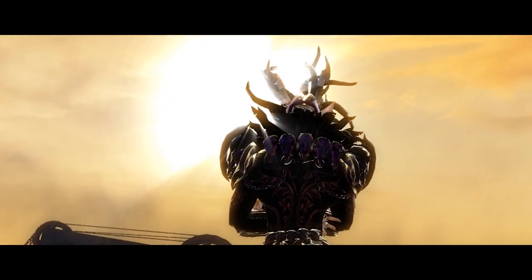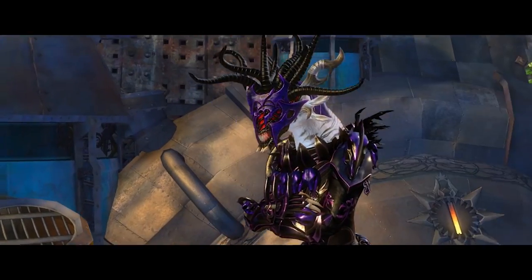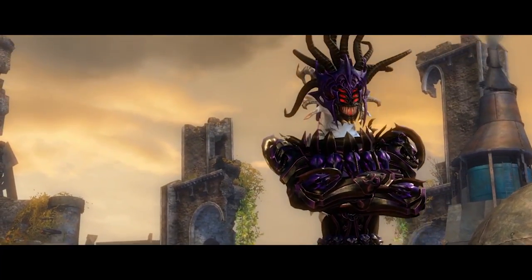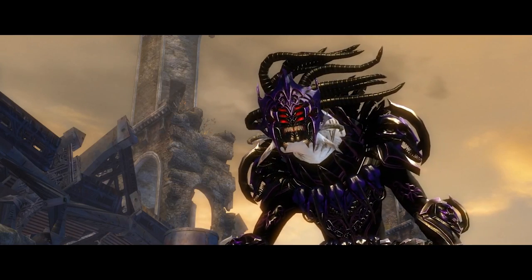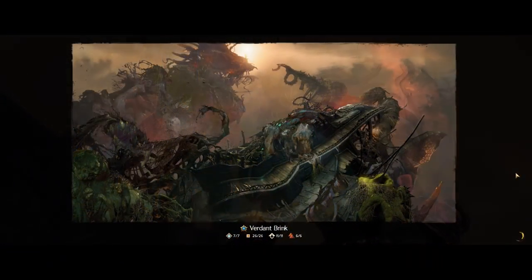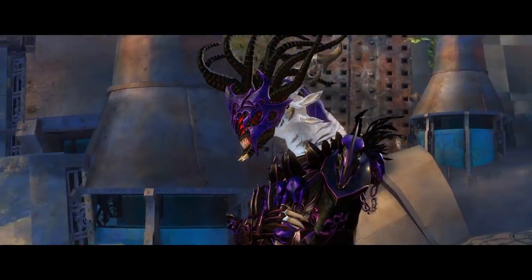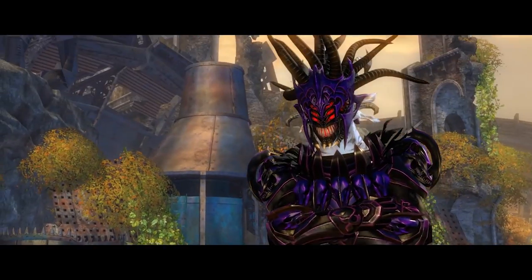For the female necro I have gone for a Heart of Thorns set with a twist, using the bladed armour for all but the head slot, where I used Abaddon's mask. This is a little over the top but I love the animations of the mask and the tentacles are kind of creepy and hypnotic. The bladed armour is a map reward slash collection set from Verdant Brink and the mask is a gem store item. The dyes used are Shadow Abyss, Bloodstone Dark Violet and Bloodstone Coral.